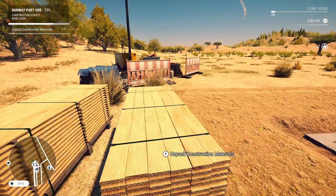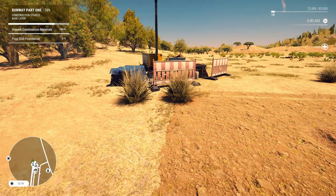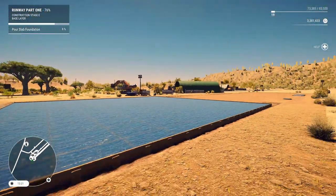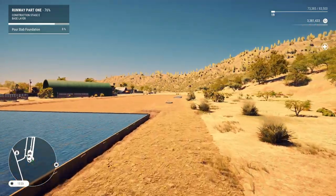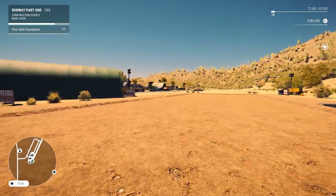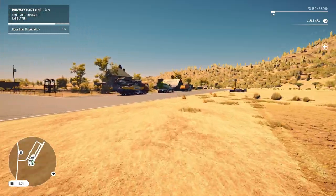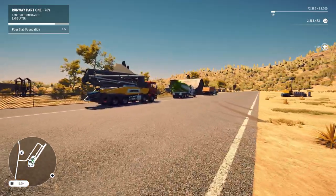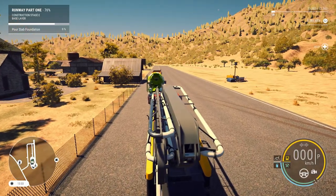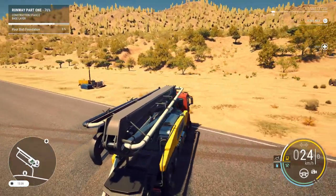Are we unpacking? Okay, I didn't hit it long enough apparently. Pour slab foundation — yeah, we'll probably definitely use the concrete pour for that. Getting my exercise in is what I'm doing. I'm probably going to end up pouring a runway with concrete, I would assume. I'd prefer concrete if it was my airport.